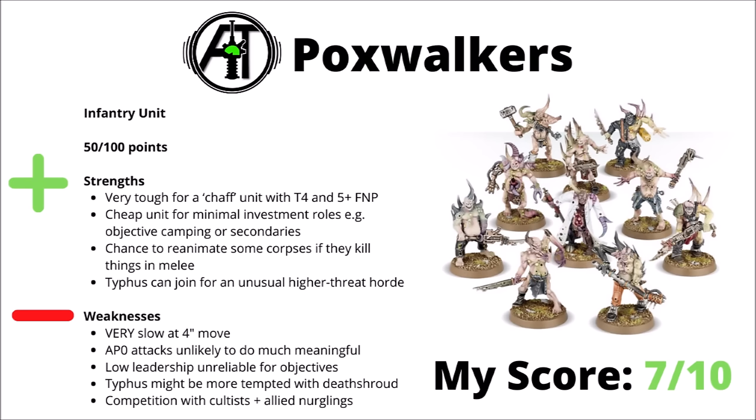For downsides, they're very slow at just a 4-inch move, meaning that they're not going to be particularly reliable at getting onto midfield objectives. Their AP 0 attacks hitting on a 5 in melee are unlikely to do anything more than a bit of chip damage with their lethal hits. Low leadership definitely doesn't help them out for objective holding — they're only Leadership 8, and if they are taking Battleshock they've got a good chance of failing it. Typhus might be a bit more tempted to run with Death Shroud or solo. They've got strong competition for cheap unit roles, with things like Cultists and Allied Nurglings. I'd likely go quite light on them — maybe a couple of chaff screening units, or perhaps a big unit with Typhus. Definitely not unusable, but perhaps a slightly rarer sight in competitive lists at the moment. I've chosen to score them a 7 out of 10.